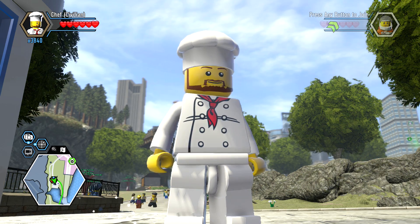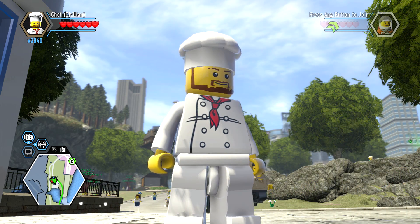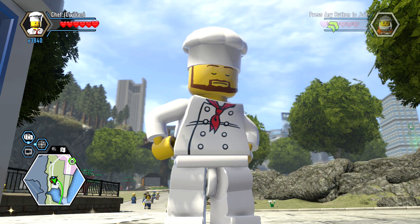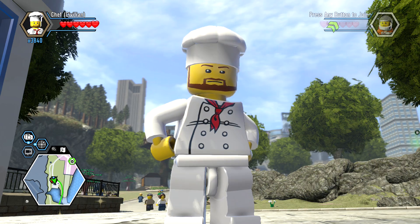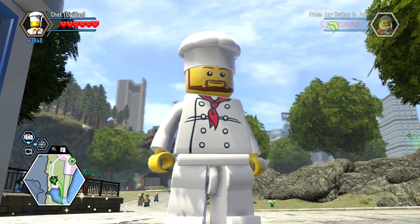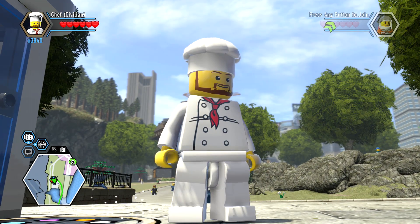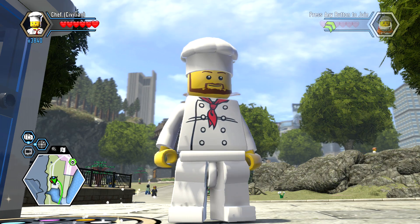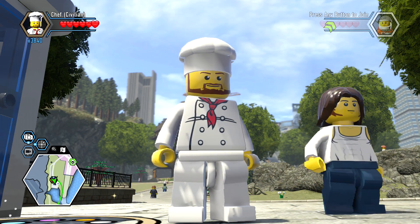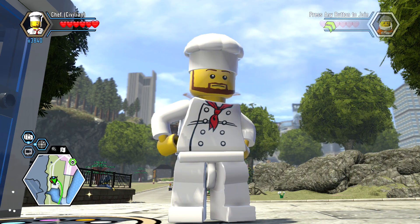Some of the animations in this game are really great, but then some of them you get a character and you're like, oh, it would make sense if they did this, but they don't really do anything. I understand that you can't do animations for every character, but it would have been nice if some of them had more. Doesn't look like he does much else, but that's an easy way to get the Chef. It was actually a little bit trickier than I thought. Hope you guys enjoyed the video — we'll see ya!